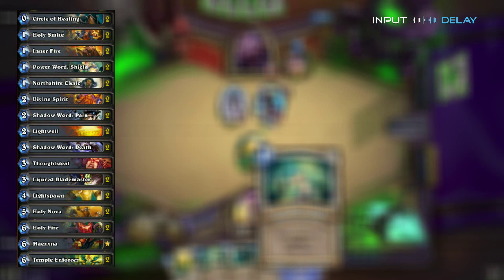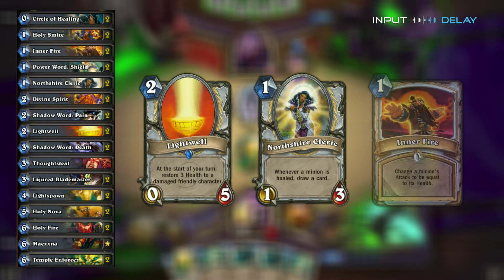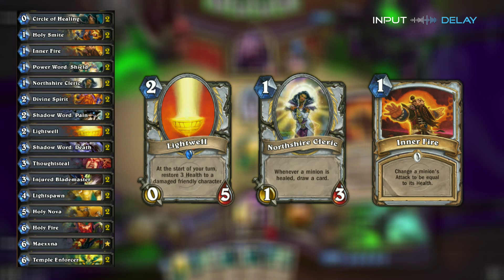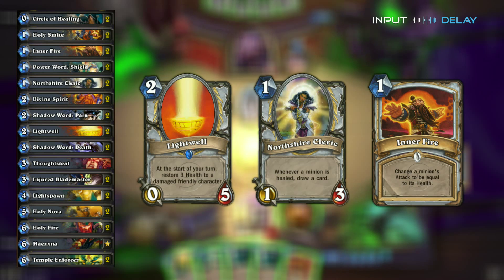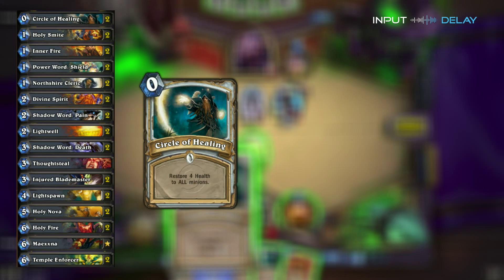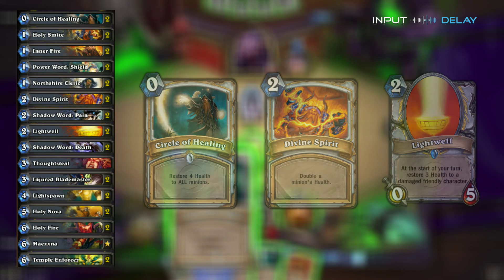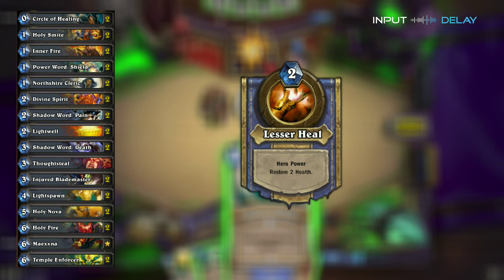For your Mulligan phase, keep an eye out for your Lightwell, Northshire Cleric, and Inner Fire. That Lightwell can be the most powerful card in this deck if you get it out early and can keep it protected. Noth has no hard removal other than Plague, so it can be very difficult for him to kill it without large minions on his side. The variety of heals and buffs at your disposal include Circle of Healing for a mass rejuvenation, Divine Spirit, and the Lightwell. Don't forget your Hero Power as well — you are a priest, so that is very key.